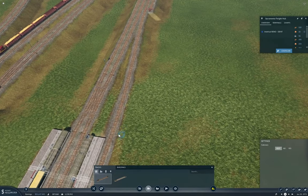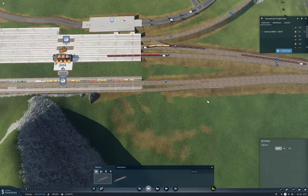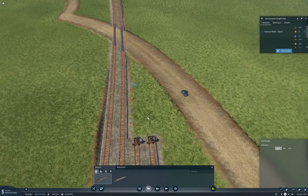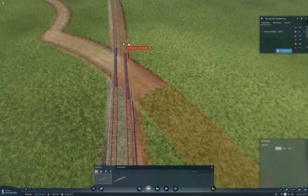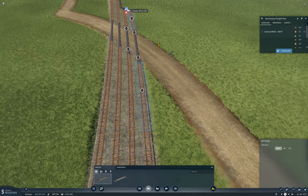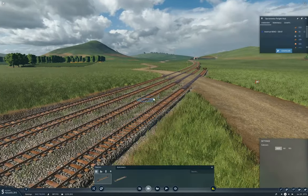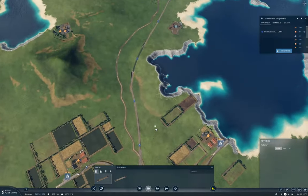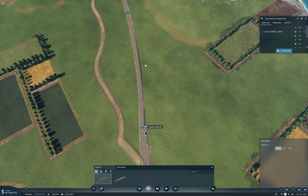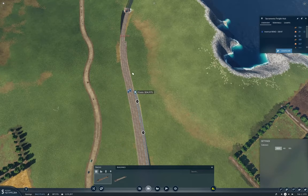That is enough to give us plenty of track excitement there. Now here I need to run this through. I think this crossing will be okay. That is kind of an epic crossing, isn't it? I need this to come all the way around. We'll do the unexciting part and just fling this around here.